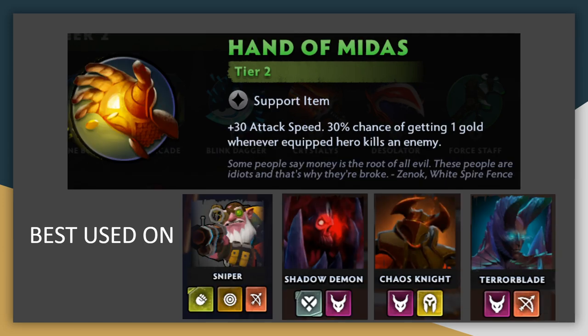Hand of Midas is a powerful upgrade on the removed Poaching Knife. Rather than giving crit chance against low HP targets, it gives a strong amount of attack speed. This item is great for the attack speed alone, and the gold income is just icing on the cake. You want to put it on hard-hitting units like Sniper or Demons — Shadow Demon, Chaos Knight, or Terrorblade — who have high attack damage and are much more likely to get killing blows. Sniper's Assassinate will very often kill the target and get you a gold.